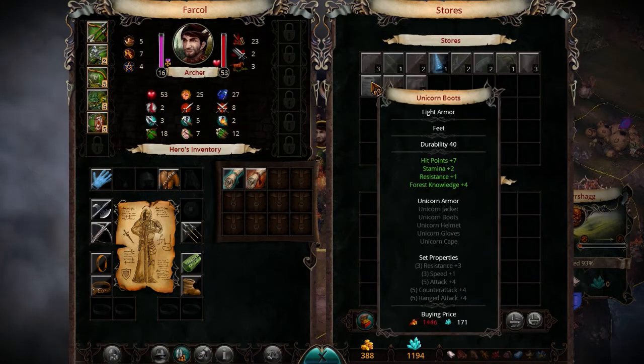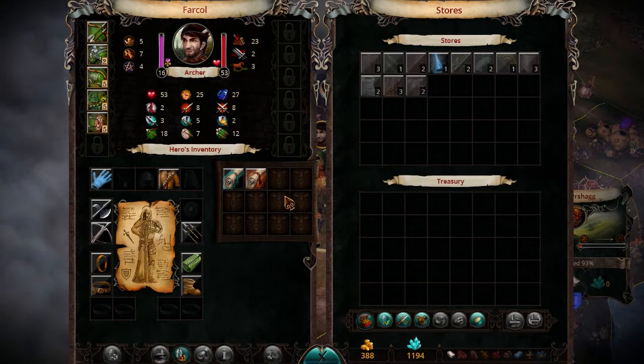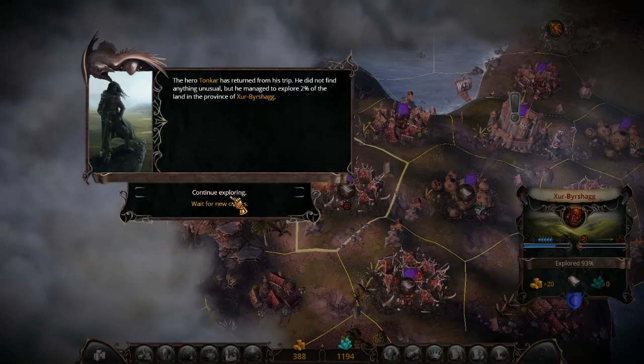Just taking a look. Unicorn. Forest Knowledge. Nice. This is actually a really good set piece if you can actually get them all. But unless you're doing like a huge map, you're probably not ever going to reach that point. Just wanted to look and continue exploring.